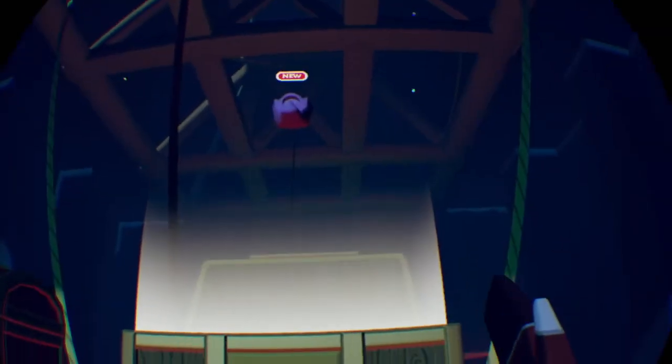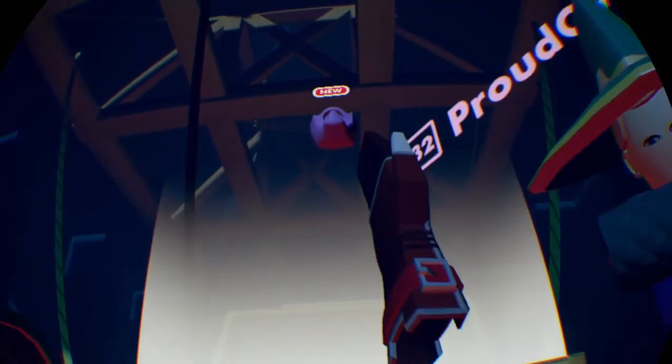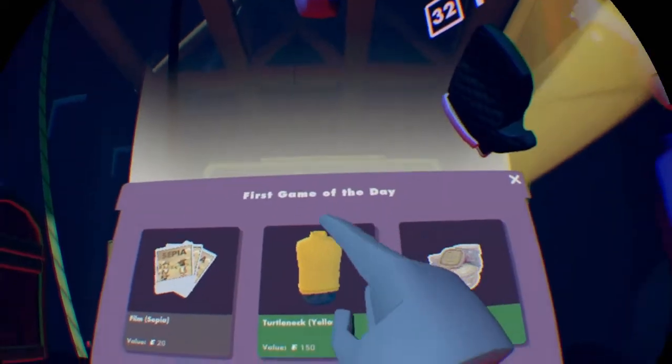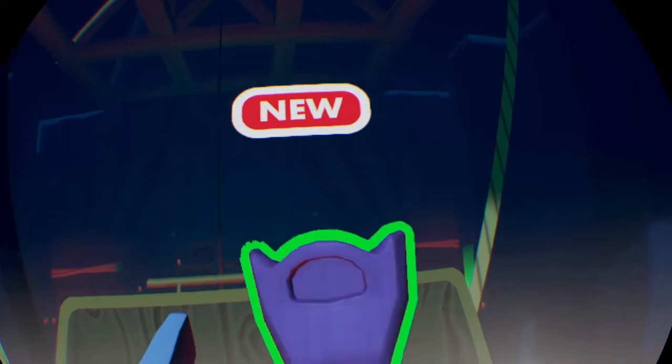Alright guys, whenever you complete C rank you acquire the wizard beard. As you can see, we have it — this is proof of me getting it. You can acquire other items from this, but mainly the wizard beard is what people would go for if you're going for a C rank run.